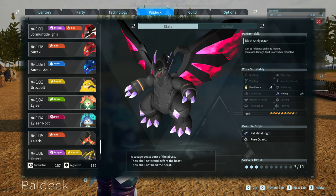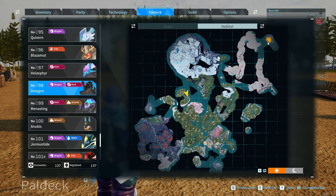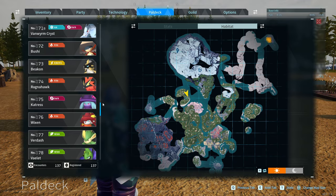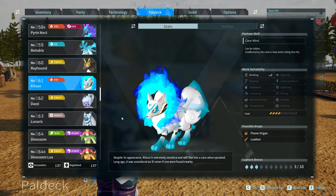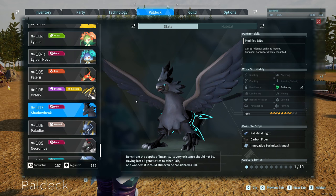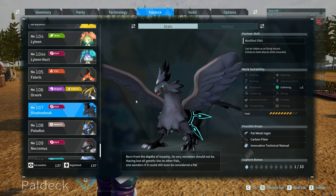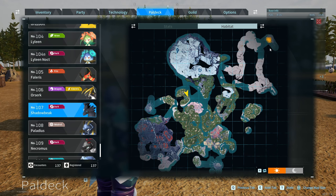The final combination: take an Astagon at number 98 — found in the Wildlife Sanctuary at the top right — and pair it with a Kitsun at number 61. The Kitsun can be found in the snowy, icy area north of the Desolate Church. Put a Kitsun and an Astagon in the breeding farm together and you'll get number 107 in the PAL deck — Shadowbeak. Shadowbeak isn't great for work, only level 1 gathering, but you can ride it as a flying mount and it enhances your dark attacks while mounted. To find a Shadowbeak in the wild, you'd go to the Wildlife Sanctuary at the top right.